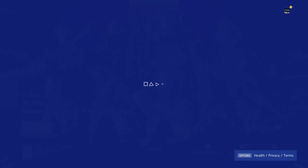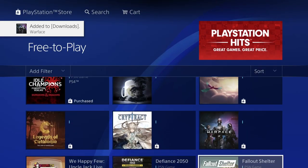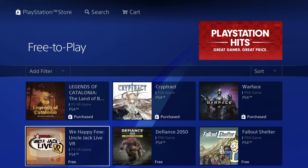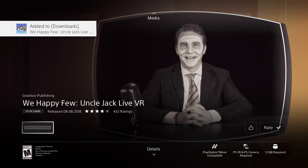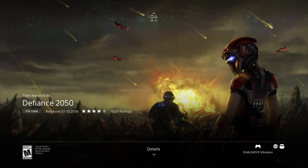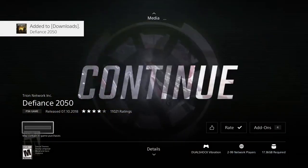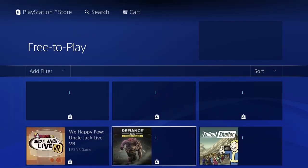Let's download Warface — just to add it to our library. Then we have another VR game — press download. This one's 5.1 gigs. And we've got 2050, which is also free, so we're going to press download. This game isn't too huge but not too small at 17.36 gigs — get ready to wait for that one.